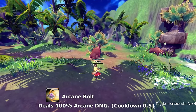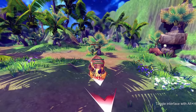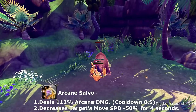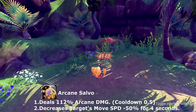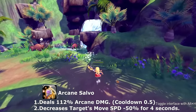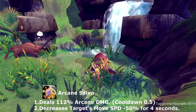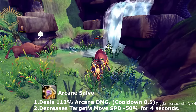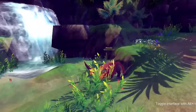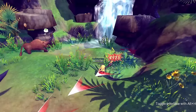Next is Arcane Salvo. Arcane Salvo is the second part of your combo string — that's the one-two. After that second hit, it does give a debuff: it decreases the target's movement speed by 50% for four seconds.